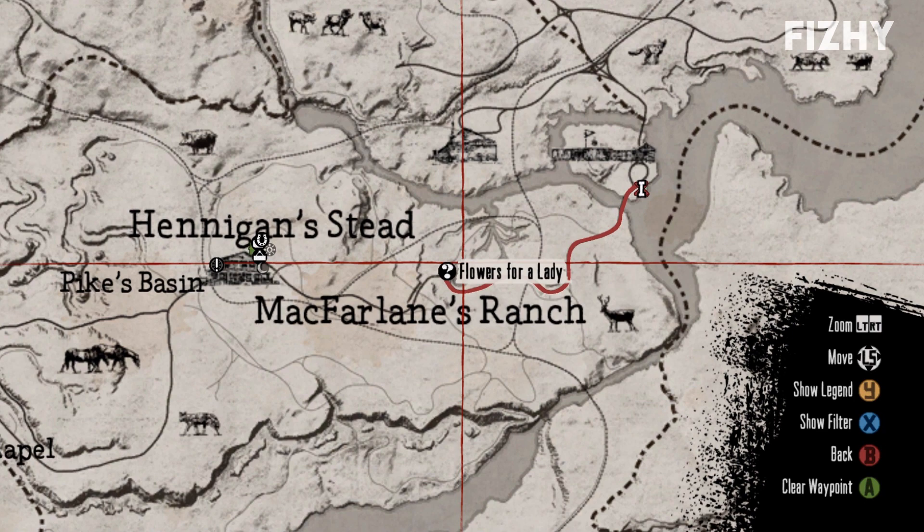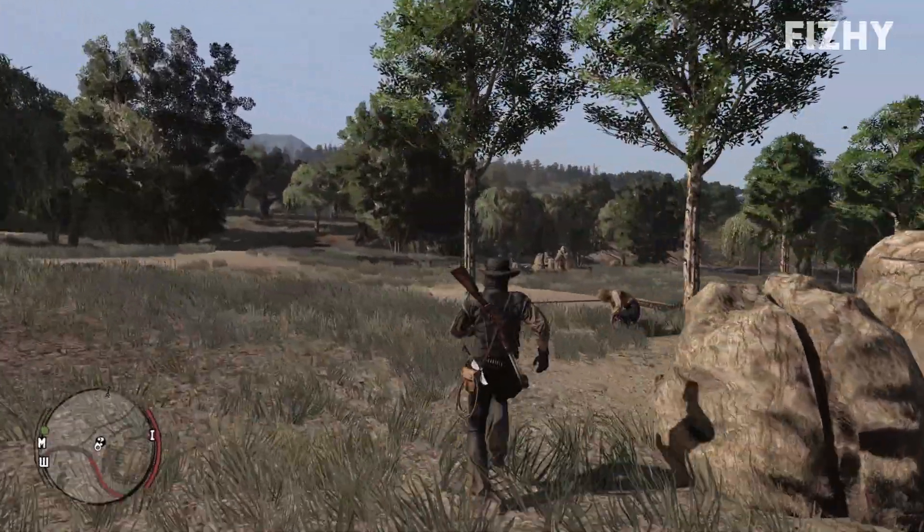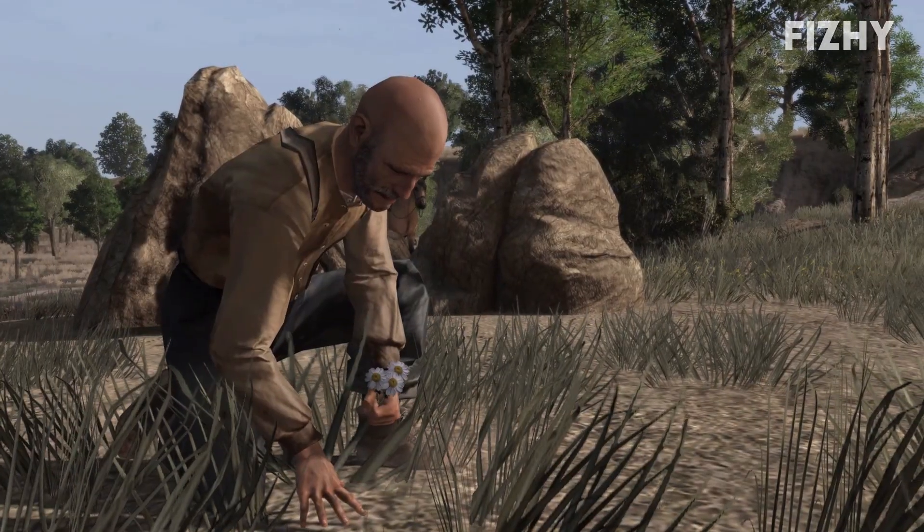To begin this side story, we just need to head a short distance away from McFarlane's Ranch in the Hennigan's Stead region, not too far away from Thieves Landing. Once we arrive in this area, we should come across a seemingly rather sweet old man picking flowers for his wife.